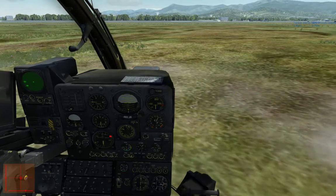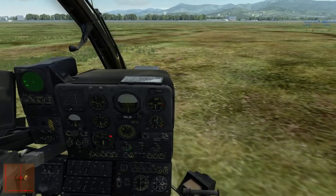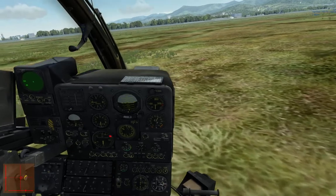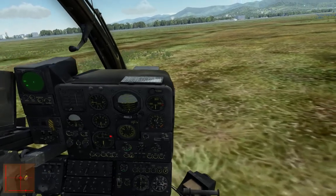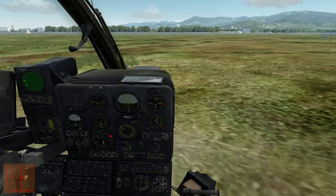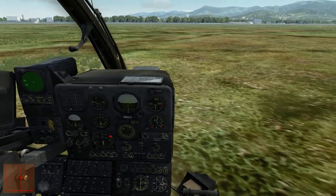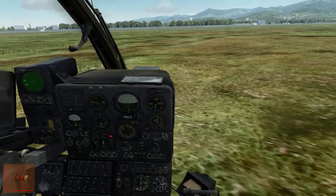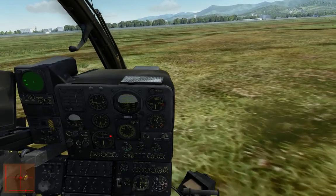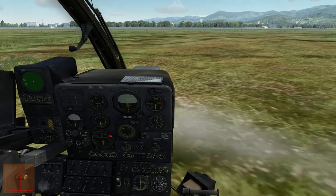This is the M version, which means it's the anti-tank variant. It comes with three HOT missiles, a TV system, and the missiles are wire-guided with a range of about 4 kilometers. But I'm not going into combat with it — I'm simply trying to learn to keep it under control, just over the ground, manually.